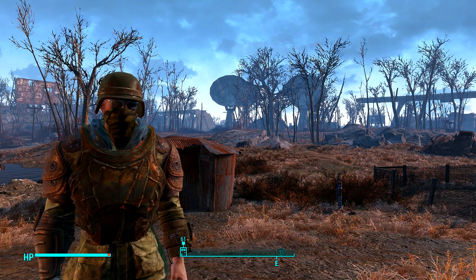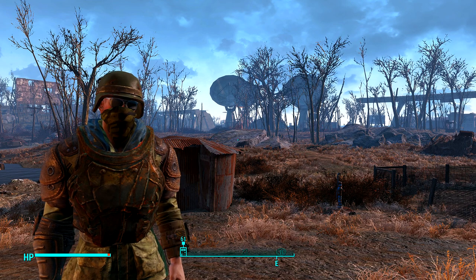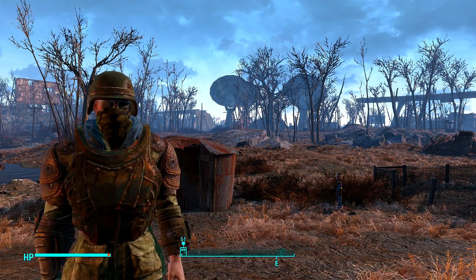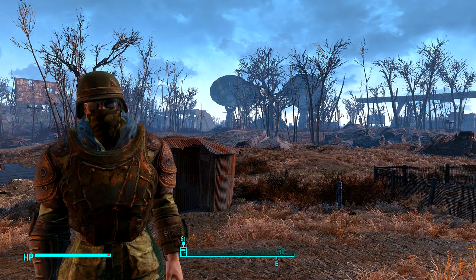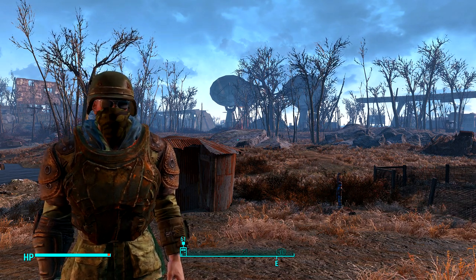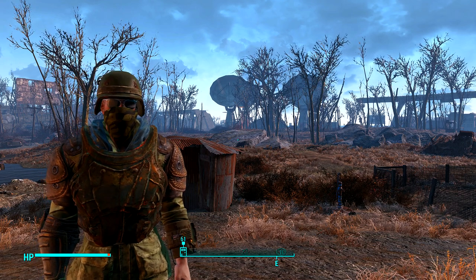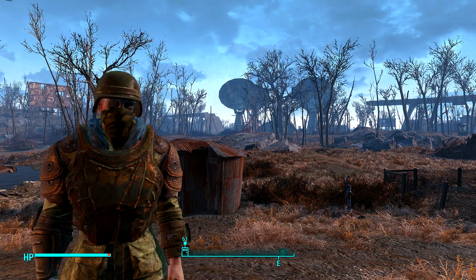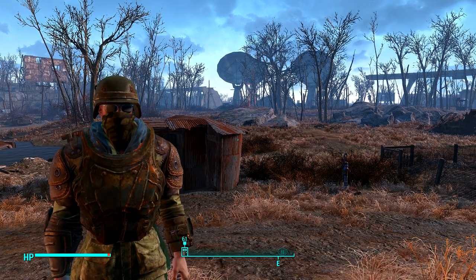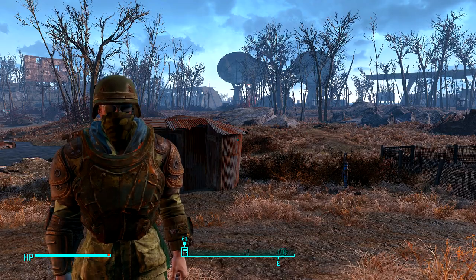Found a helmet, this camo thing, all kinds of neat stuff. But didn't do anything major. What I did uncover was a mission to go clear out some ghouls at the National Guard facility. When I hear National Guard, I'm thinking military, better armor, possibly some good guns. I did mod my guns — I got Gun Nut 2 and modded them up pretty good.